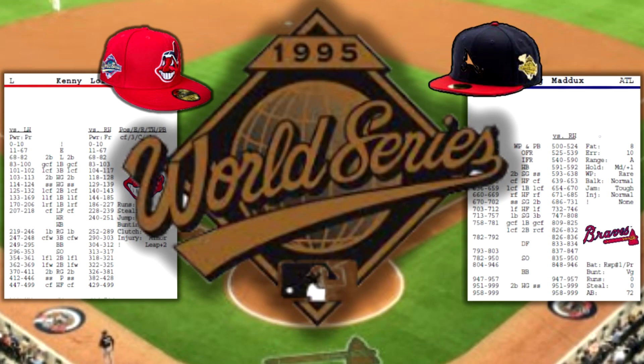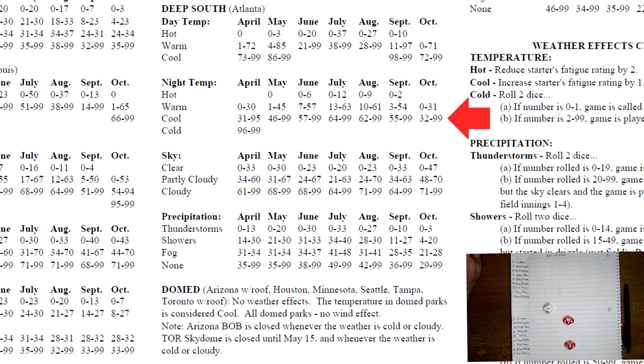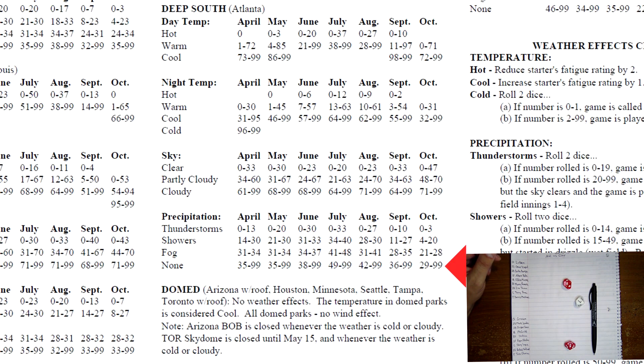Welcome to Game 2 of the 1995 World Series, Atlanta Braves versus Cleveland Indians. We're still using Internet Baseball League cards and dice simulation, still in Atlanta so Cleveland will be up first. We roll two dice for the deep south weather: a 61 sends us to night temperature — cool. Two dice for sky: 71 is cloudy. We roll for precipitation: 77 in October, and there's none.